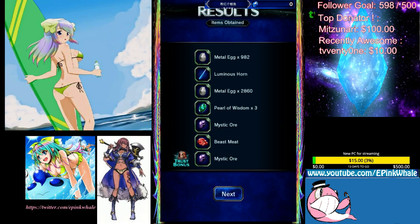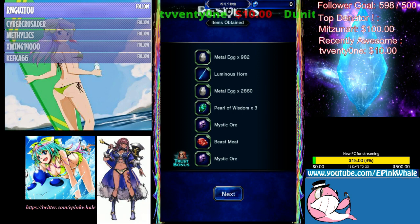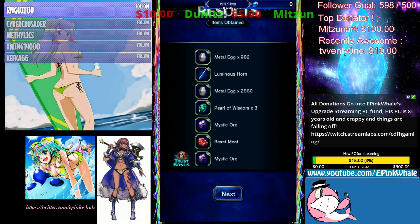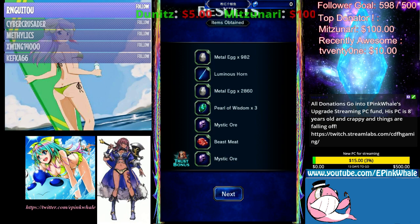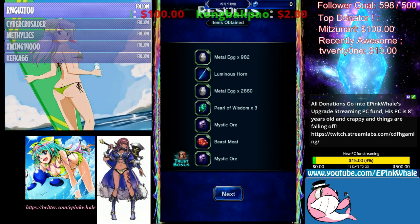Hi guys, today's video is gonna be about farming eggs. Since we have the Easter event Eggseekers right now, you need to farm the eggs to summon from the banner to get the moogles, the cactors, the guild snappers. Guild snappers are too many. And you actually get stat pots as well, which I was quite surprised — I got an MP pot or something just now.